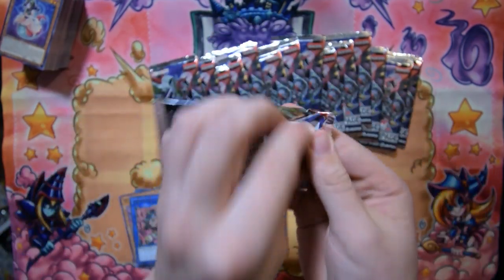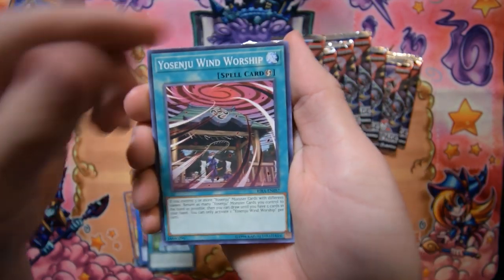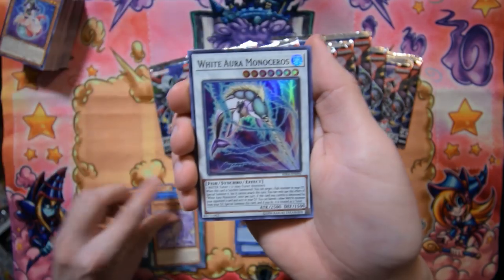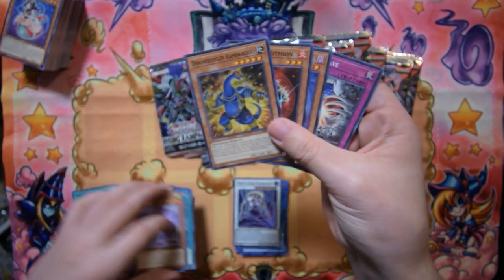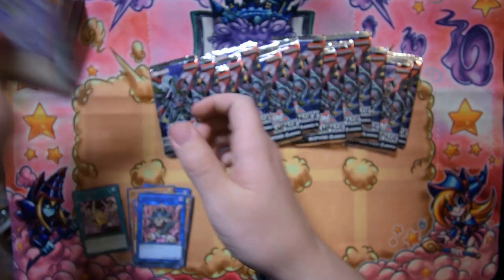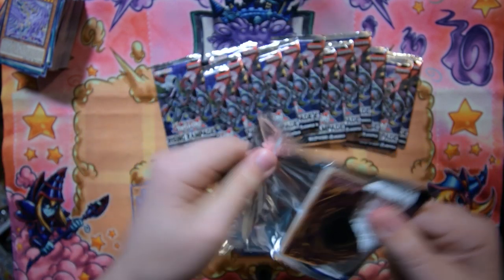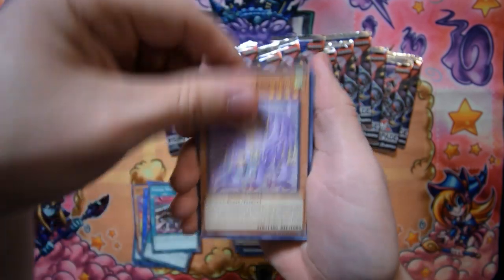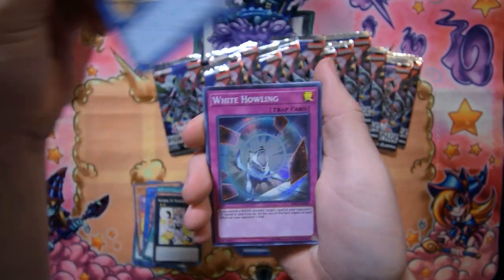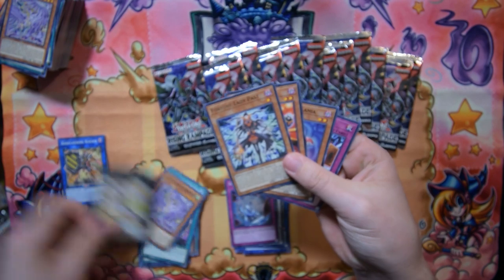Simorgh Bird of Protection, White Aura Monoceros, Star Power, and the rest of the pack. I keep putting these cards down in the wrong pile — I'm losing my mind. Next pack — Orcust Knightmare, baby, come on, let's go! Let's pull an Orcust Knightmare! Mannequin Cat, White Howling — okay, that's not Orcust Knightmare, but that's fine.